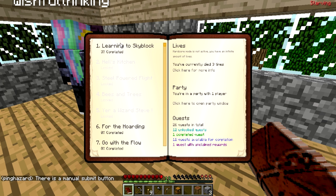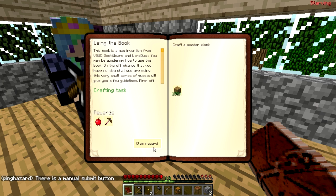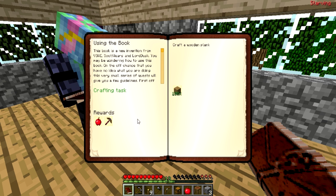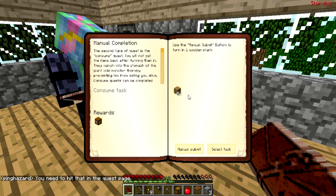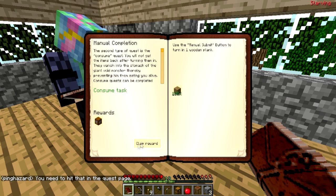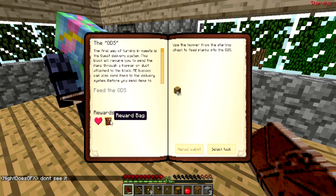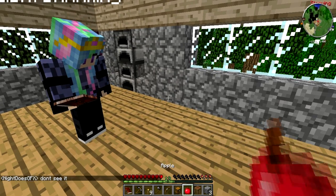We're gonna do a couple of these quests really quick. Open because we've got this okay, playing that reward, and that gets us a pink and some apples. Then manual completion, manual submit — I've got that and that gets us our quest delivery system. I believe this one gets us our first reward bag.